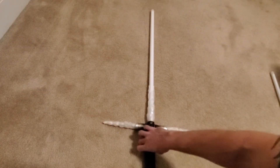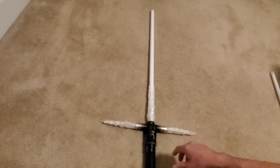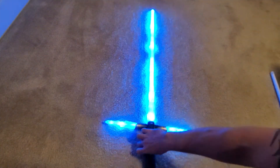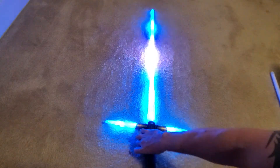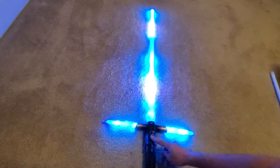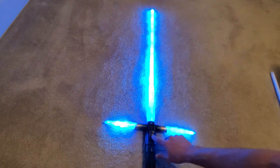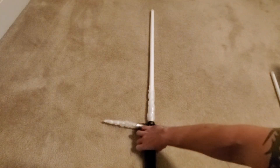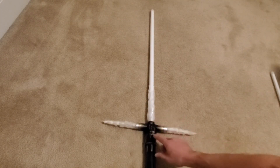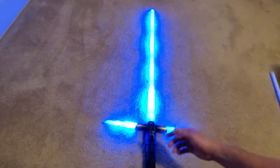I've got two blues as well. This is the deep sky blue — a brighter blue — with the same localized lockup on auxiliary-and-clash and force lightning lockup on power-and-clash. And then there's a darker blue with the same effects.